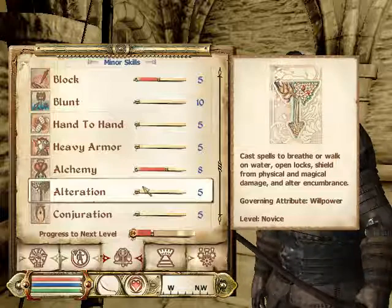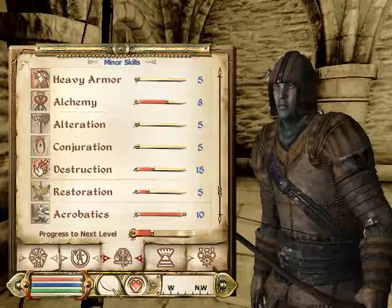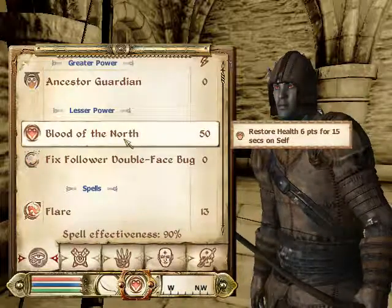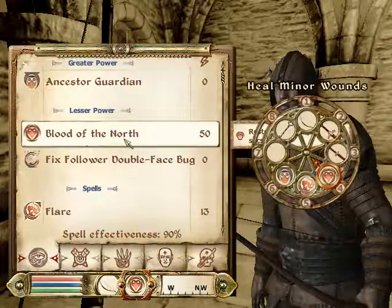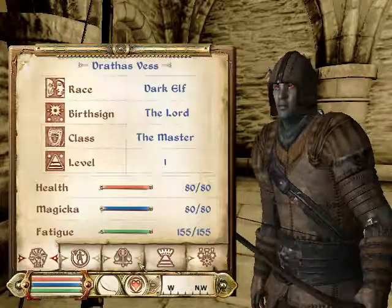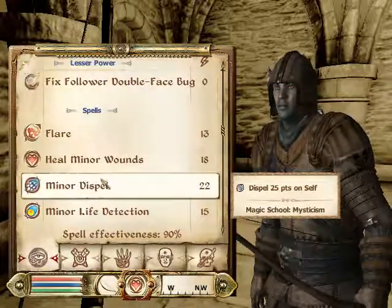Those are my skills, and I have just a few more minutes left. I also have new spells now — that's Blood of the North. It's four Magicka, and I also have 50 Magicka. Do I have 50 Magicka? Okay, good — I can cast it. 50 Magicka. Good. Minor Dispel. Oh, that's Mysticism.